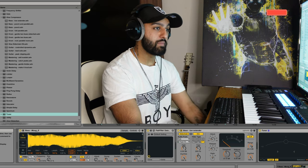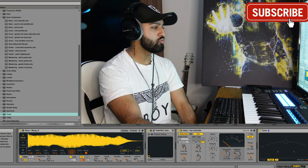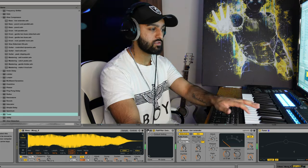Next we're moving on to the bass. For this I'm using a Moog bass, which is just a one-shot. I'm basically just going to improvise and jump around in the chord progression, which I think goes from E minor to like an A or something.